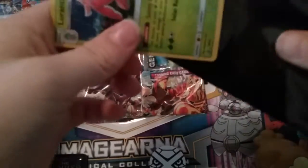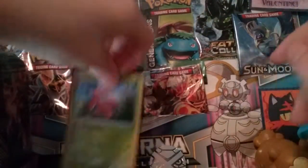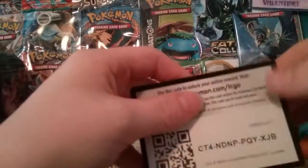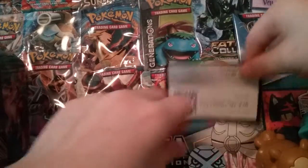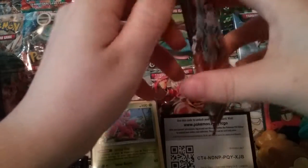I'll put it in a sleeve for the review. Here is the code card for one of you guys. And now for Sun and Moon Guardians Rising — with Ninetales!